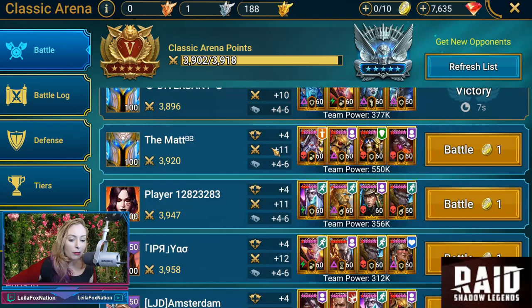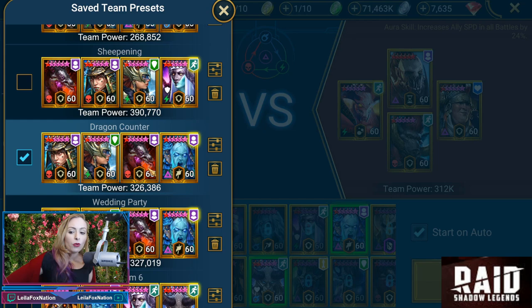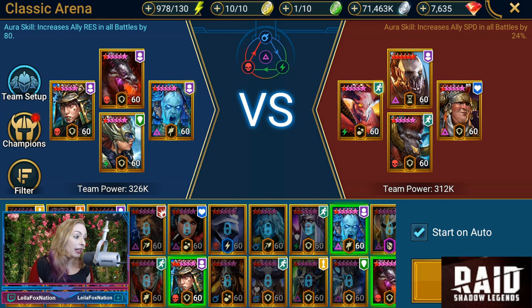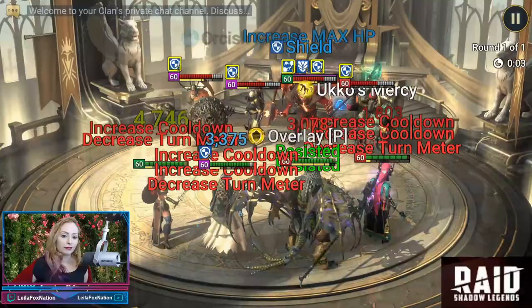The other comp that Bront wanted you guys to see — we're going to play the Dragon Counter, which has Pytheon. Twitch chat's saying usually in arena this high up, people make really tanky Sifys, and Harema just went through her like a knife through butter. Siffy and Pytheon, we're leaving alone. Everybody is alone except Harema, as we're going to have her do her Purgative Punishment three times. We're going to be up against Warlord, Pumbaa Pig, Mighty Uko, Ursuga, and Mordu Corn Cub.